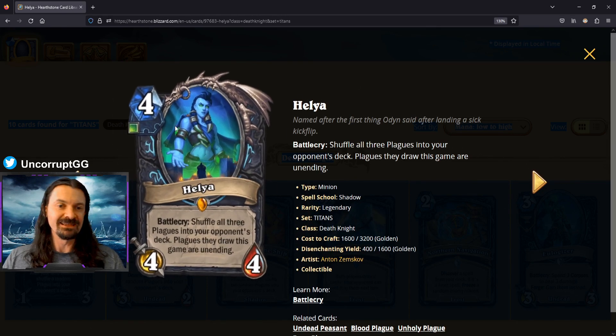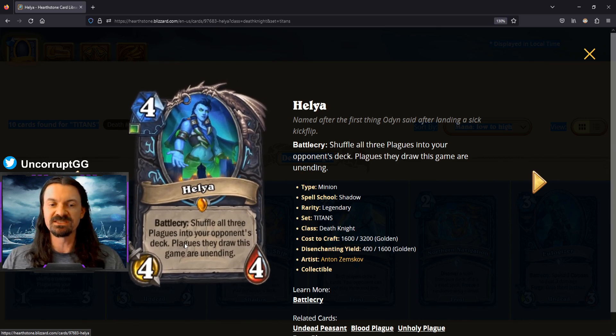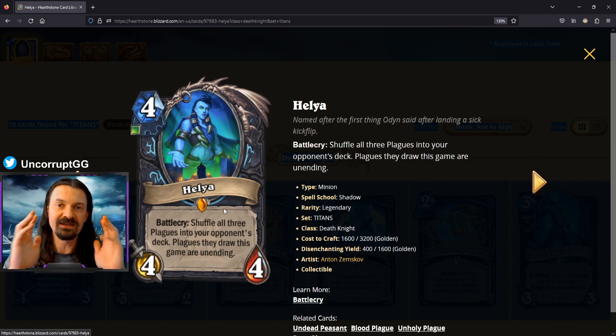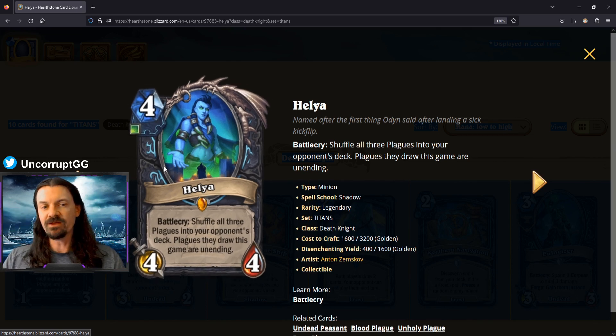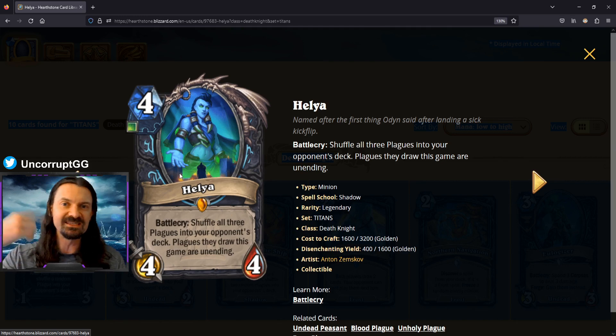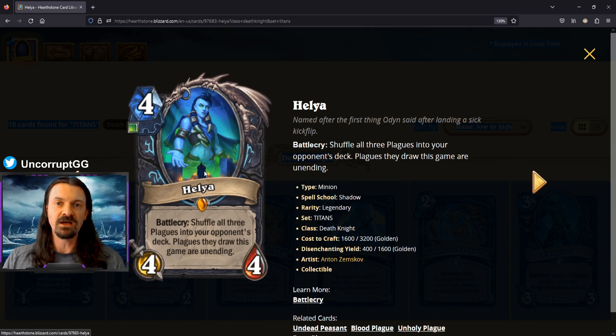Helia is the Death Knight legendary — a four mana 4/4 with battlecry: shuffle all three plagues into your opponent's deck. Plagues they draw this game are unending, meaning when your opponent draws a plague, the effect triggers and then it's shuffled back into their deck. If you can get this down on turn three or four as part of the plague package, you can load their deck with plagues that continuously stay there dealing damage. It's certainly a key component of the plague package, though not good as a standalone.